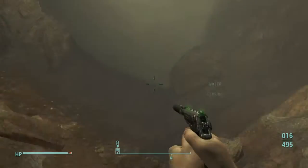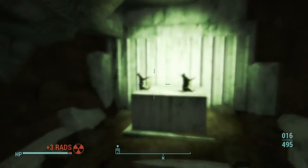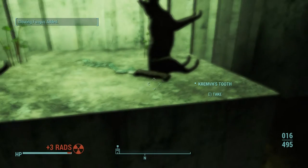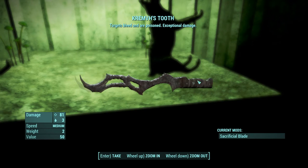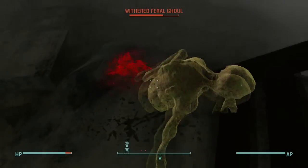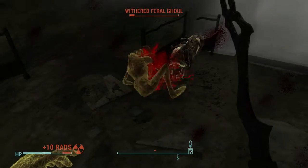Once you get to this part, you're going to jump in the water. All the way down is where I thought you would go, but there's this little hole in the wall — you're going to go in there and see a little altar with two cats, which are actually mini nukes. I have a retexture for my fat man so it's not really a mini nuke — turns out that means you can't pick it up. But here's Krem's Tooth: it does bleed damage, poison damage, and exceptional damage. It says 'exceptional damage,' which is a bit weird — that's because it's a mod. It's an upgraded version of Machete. You can take this off, and if you found a legendary Machete, you can put this mod on there and it'll do some crazy damage.